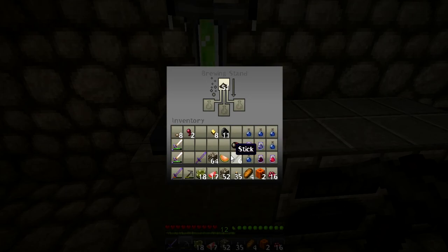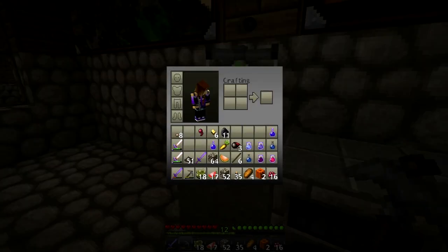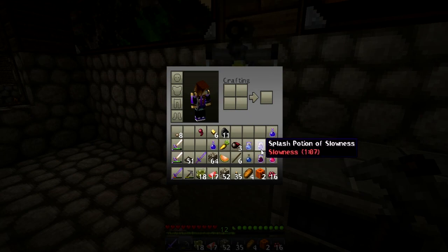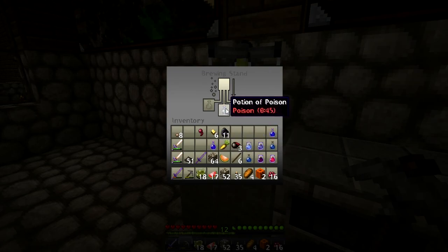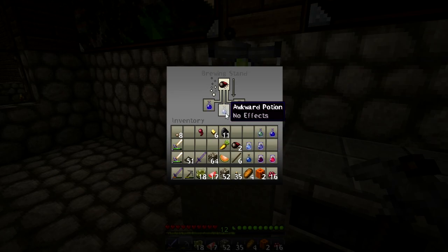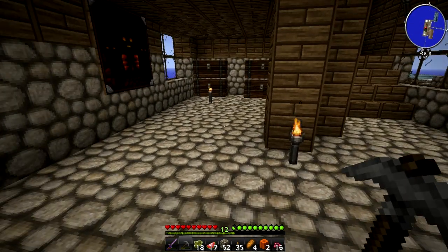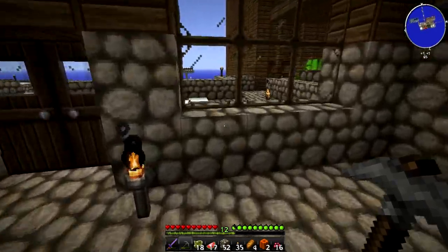What else do we need spider eyes for? We need them for invisibility, which requires two potions of night vision. Let's grab some carrots. Fermented spider eye for weakness, and we need one awkward potion there for poison. We have nine splash potions - strength, poison, and everything we need. I completed two challenges today - pretty happy about that!